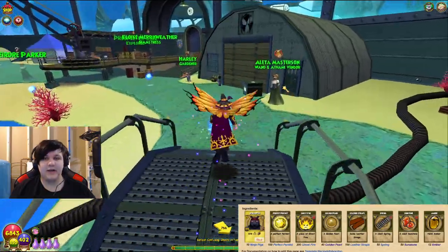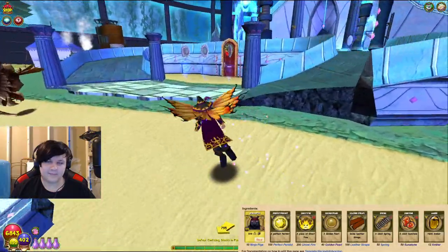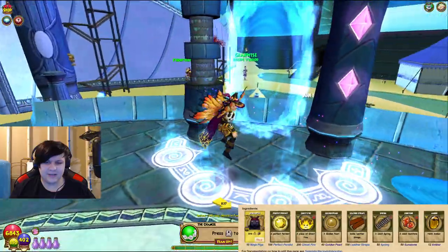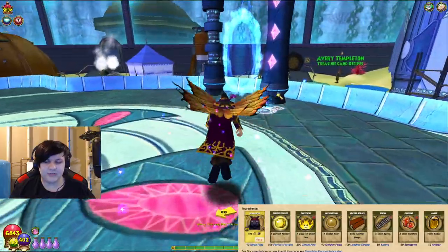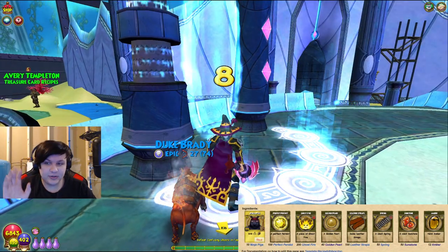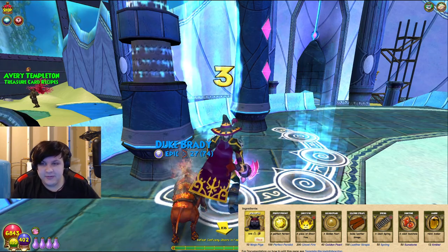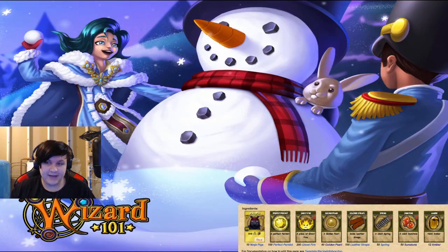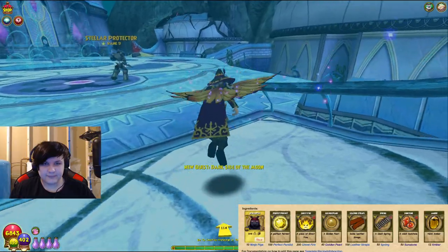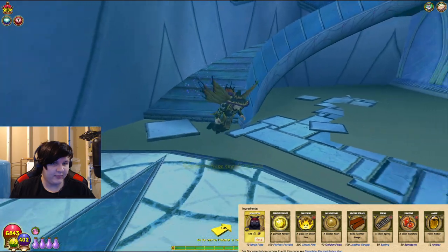We're already in Celestia which is perfect for the next part: getting Golden Pearls. There are a few ways to get them. The bazaar is probably the easiest place. You can also transmute pearls into golden pearls — 15 pearls per golden pearl. Or you could just buy from the bazaar. If the bazaar doesn't have any, you can find them throughout Celestia. The Portico is one of the areas.